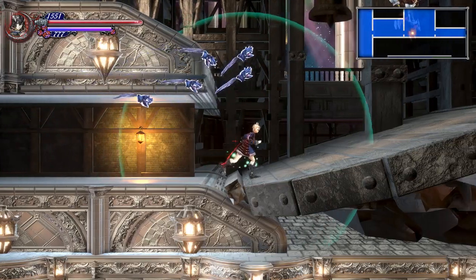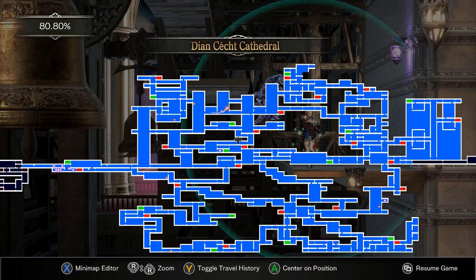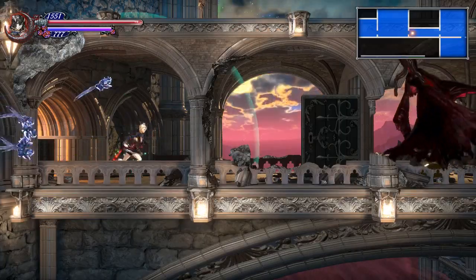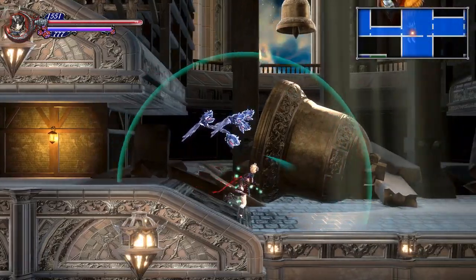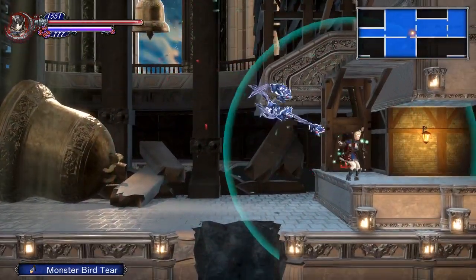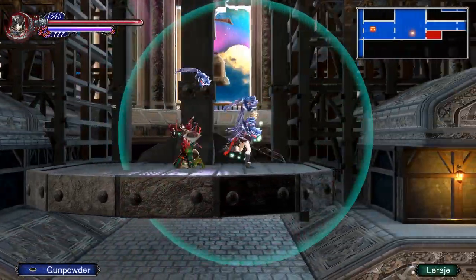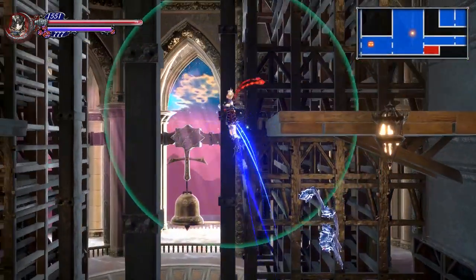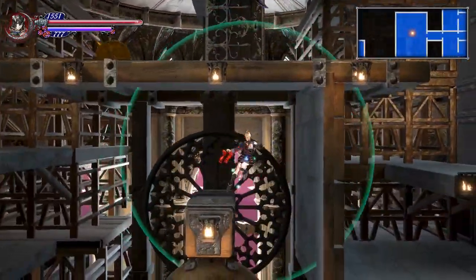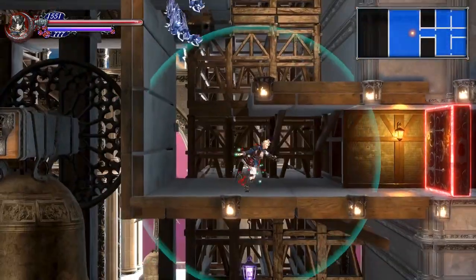We have explored pretty much everywhere we can. We're about as strong as we're going to get. And speaking of strong — we're straight up broken, because this game on normal mode is just way too easy. I have decided that when we get to Gebel, because that is where we're headed, I have decided to unleash my full power upon him, just to show off how broken we are on normal mode.